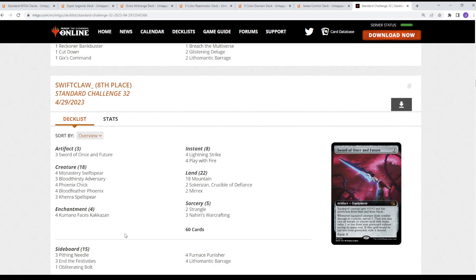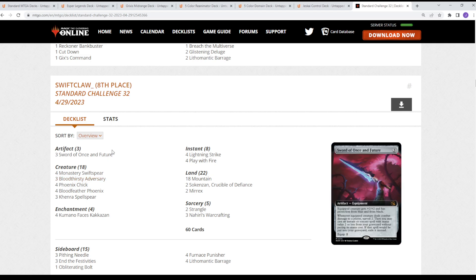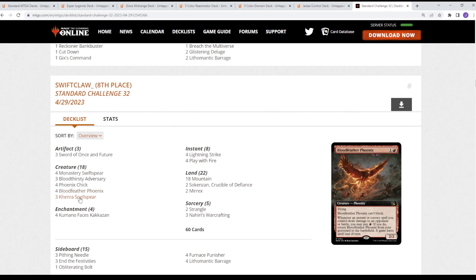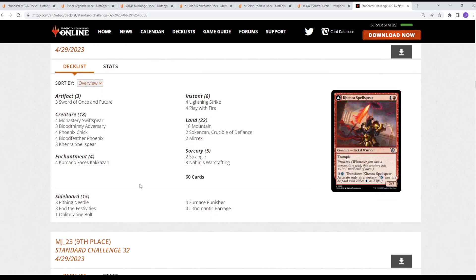Interesting Mono Red list here in 8th place — a creature-based version, a little heavier on creatures as opposed to just the straight burn version. It features the Sword of Once and Future: 3 mana, protection from blue and black, so it dodges the Grixis targeted removal. Whenever it deals damage to a player, Surveil 2, then you may cast an instant or sorcery with mana value 2 or less from your graveyard without paying its mana cost — recasting Lightning Strikes, Play with Fire, or Strangle. It also has Nahiri's Warcrafting, Spell Pierce-Kendra, Bloodfeather Phoenix, and Khenra Spellspear.